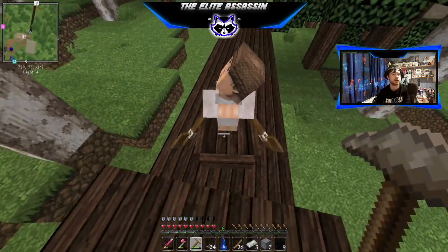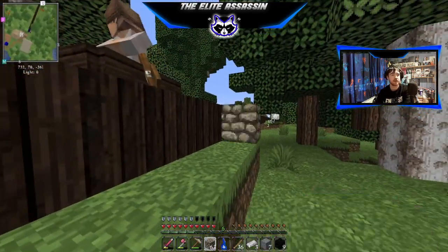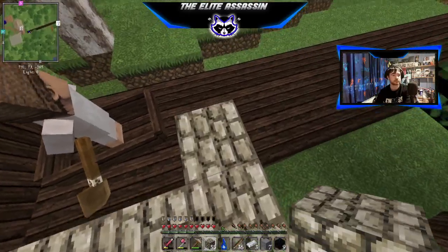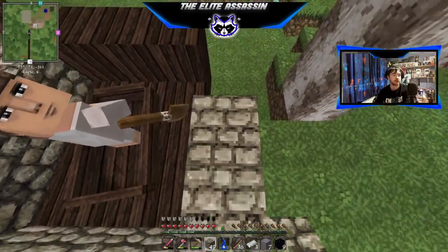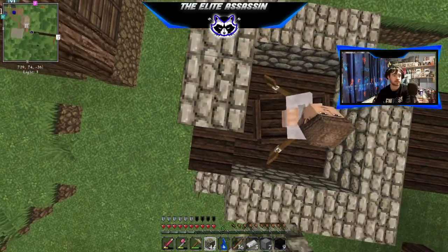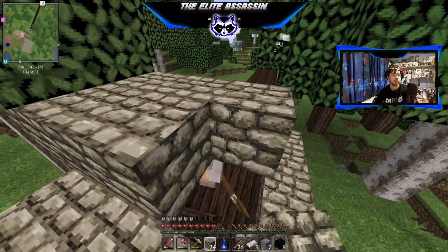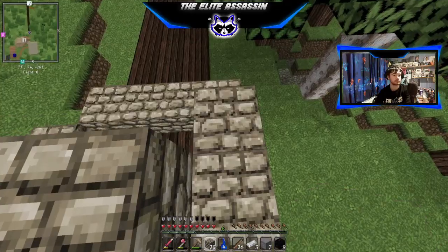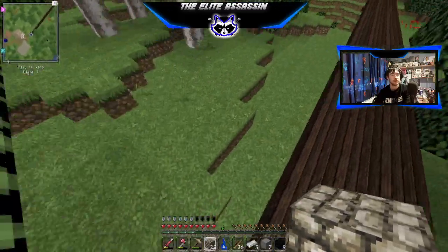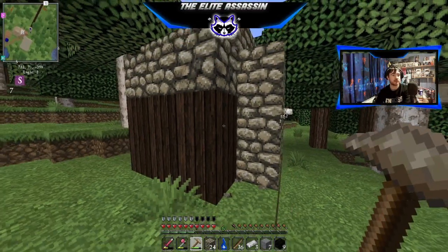There we go, so we are here with our first villager. I will get another villager between this part and the next part. For now I'm going to have to build this up so that he's got some protection. Yes little buddy, this is your cube.